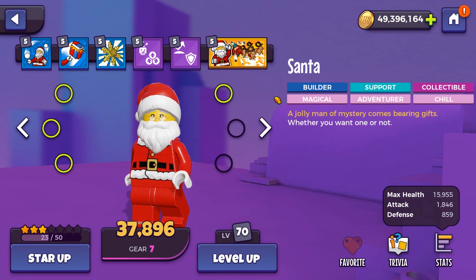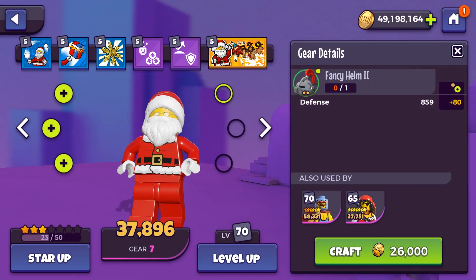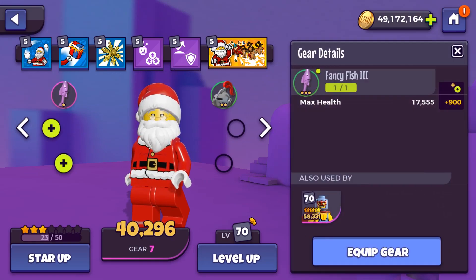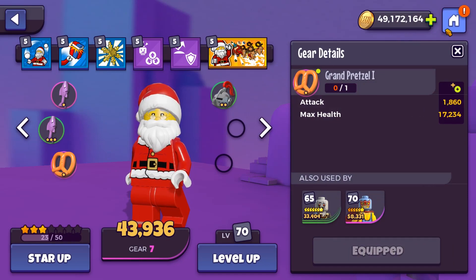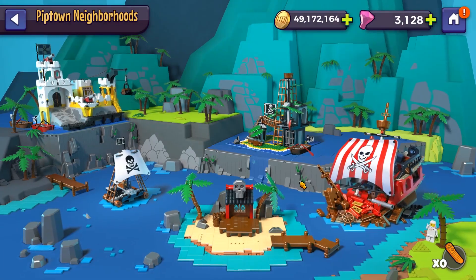Getting Santa tiles was tricky for us because we couldn't actually farm the node. That's okay though. We're almost at two million coins. So we're going to do some more coin spending things. We'll come back to the minifigures in a minute. We've got some sets we can do.